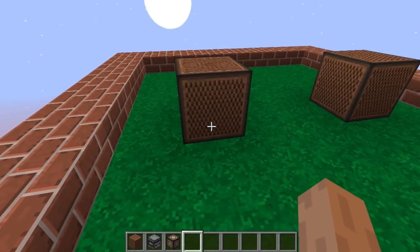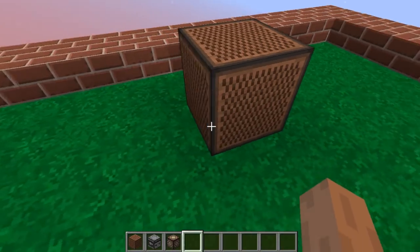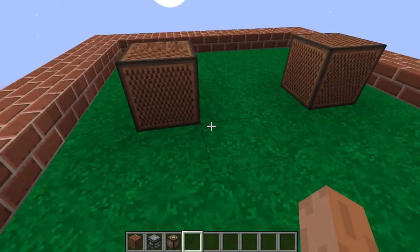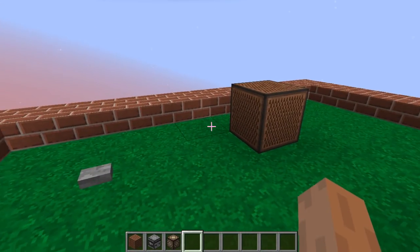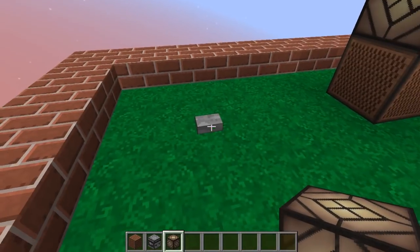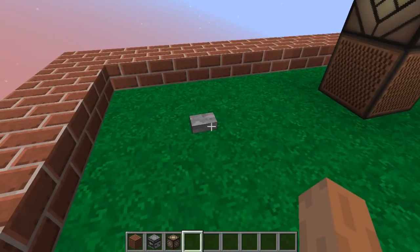For instance, in here, if I have an observer right underneath one of those note blocks, it would be impossible for anything to power the note blocks — if you know anything about redstone. But as you can see here, this works.